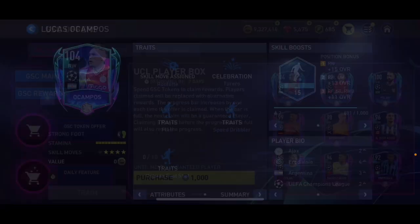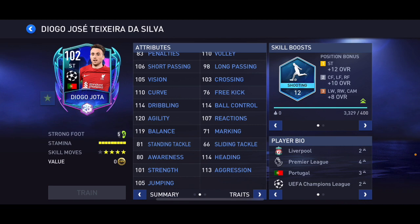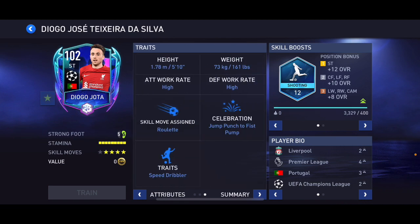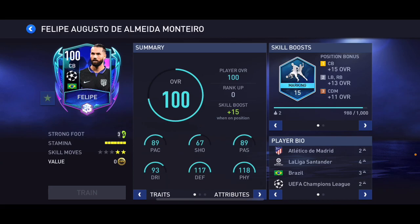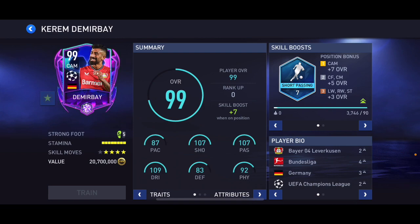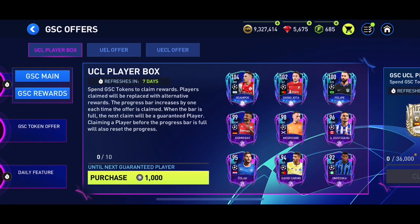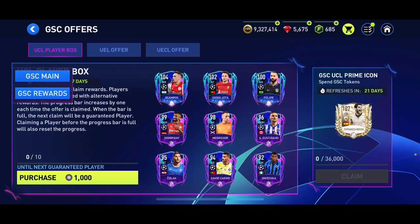We've got 102 overall Diogo Jota — I'm quite excited for that card, shooting skill boost, 5'10". There's also 100 overall Felipe, and 99 overall Denver Bay — five-star/four-star but he's a bit slow. We've also got McGregor from Rangers and some other players.